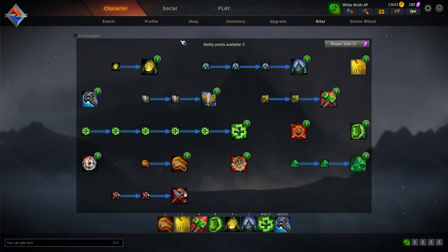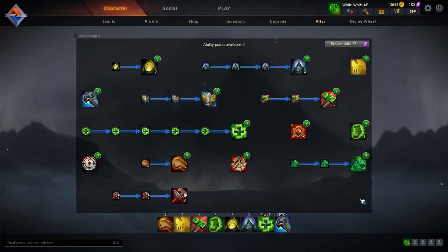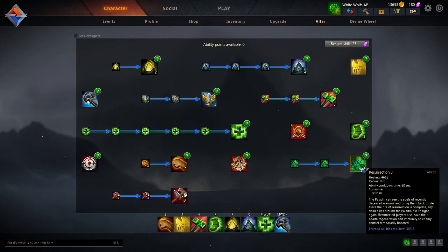Next is the Ring of Immortality. The duration has been changed from 10 seconds to 8, and the radius has changed from 9.5 to 8 meters. Another change is Resurrection: the radius has changed from 10.5 to 8, and the recovery time has changed to 60 seconds.